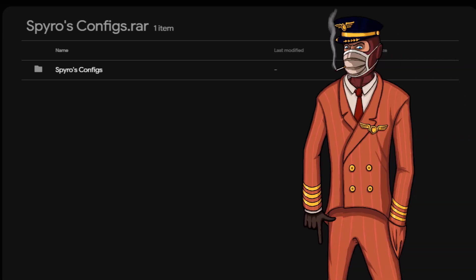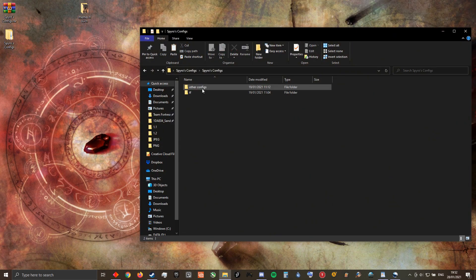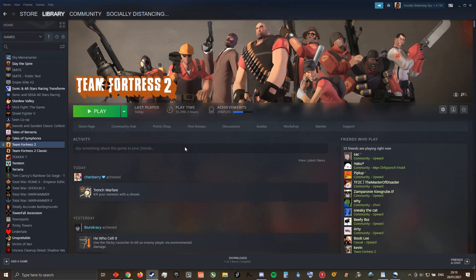In the description below I will link the config I use along with some extra configurations for those who would like to run TF2 on lower settings than I do. To install the config, simply extract the RAR file and copy the contents of the TF folder into your own.